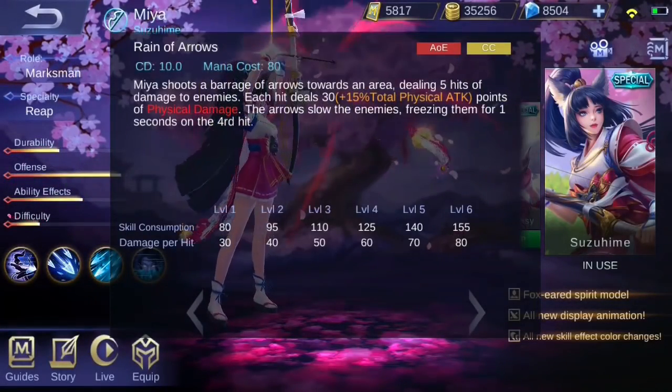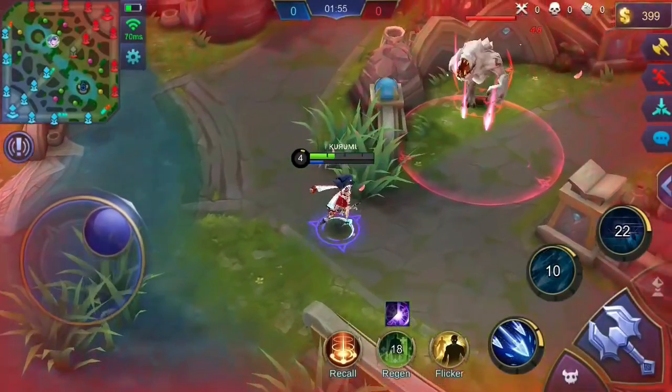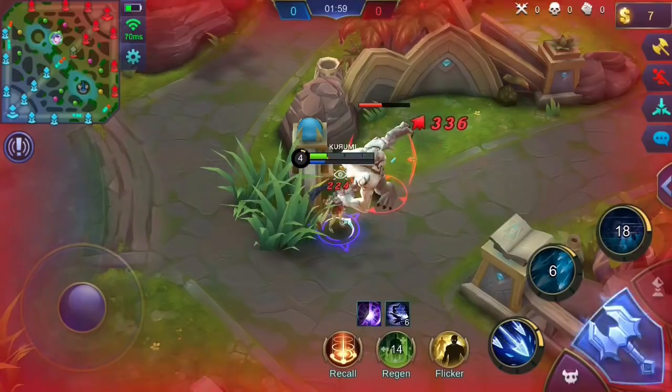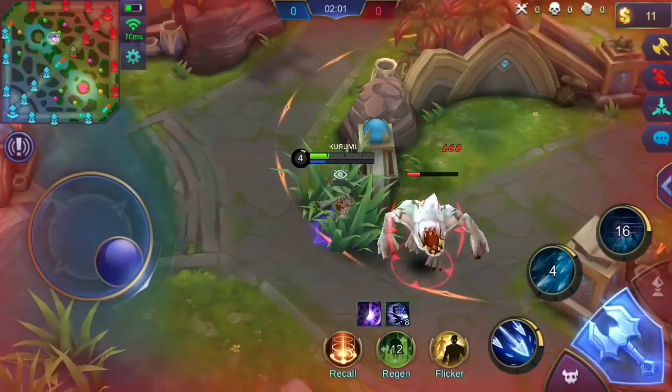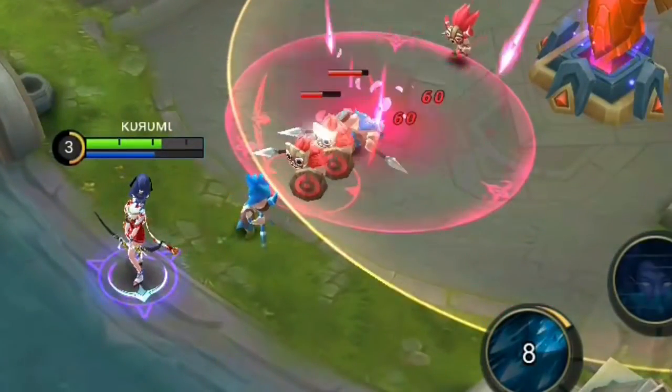Her second skill, Rain of Arrows, lets her shoot rain of arrows in an area. This deals five hits of physical damage to enemies in the area for a few moments. Enemies hit by the skill will have their movement speed reduced. If an enemy takes four hits of Rain of Arrows, they will be frozen for a moment.